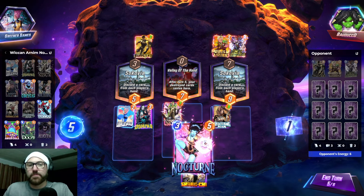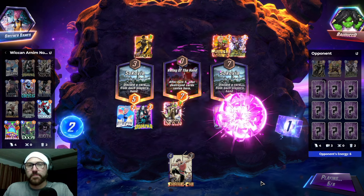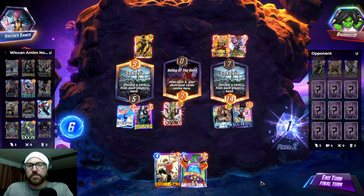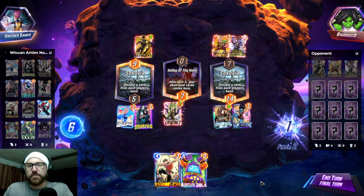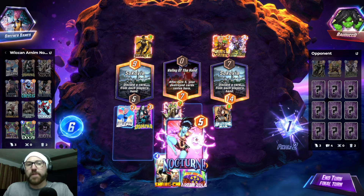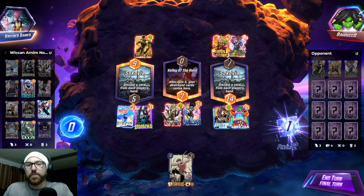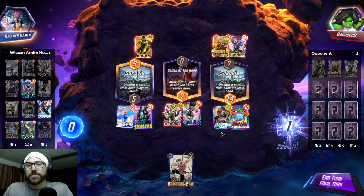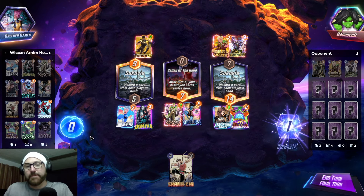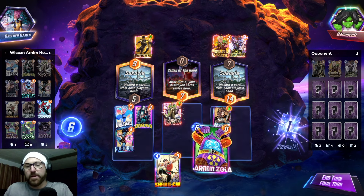Just go Nocturne? So maybe we move Nocturne, then go Arnim Zola here. Because they might want to play into Sokovia. Are they ever going to double down on the Sunspot lane? Because maybe we move Nocturne here and go Arnim Zola.